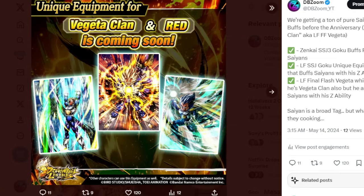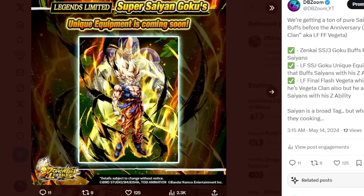They just added Vegeta Clan and Red because they don't want to admit their mistakes with this Final Flash Vegeta not being good enough upon release. So they're like, let's just make it Vegeta Clan and Red. Let's just give A8 Vegeta — who is by the way another LF getting buffed and is really, really good — as well as Heat Dome Trunks. I find it hilarious how we got two buffs for two LF characters that didn't even cross over a year mark. This Vegeta just came out like yesterday, and this Goku came out last August — still less than a year old.